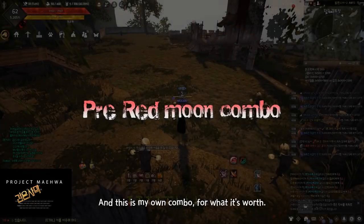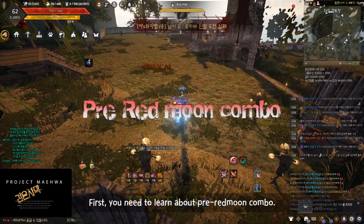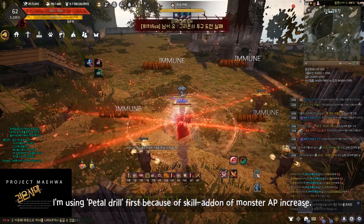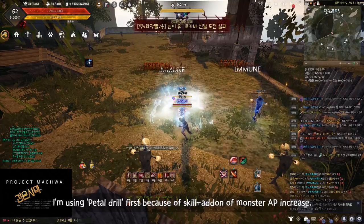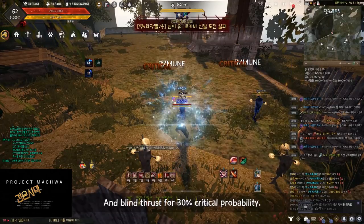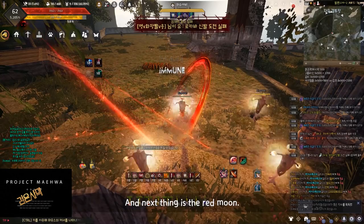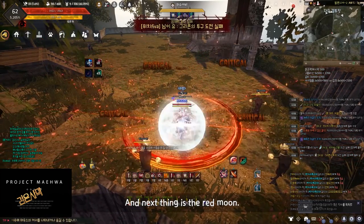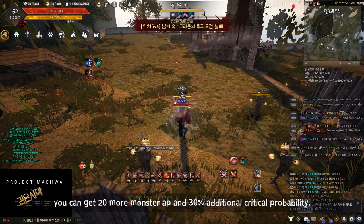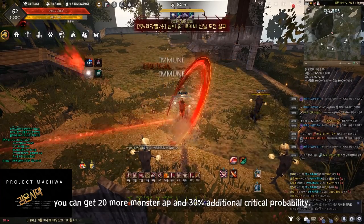And this is my own combo, for what it's worth. First, you need to learn about pre-Red Moon combo. I'm using parallel drill first because of the skill addon of monster AP increase. And blind thrust for 30% critical probability. And next thing is the Red Moon. If you perform this process, you can get 20 more monster AP and 30% additional critical probability.